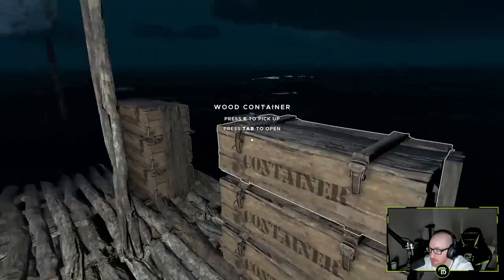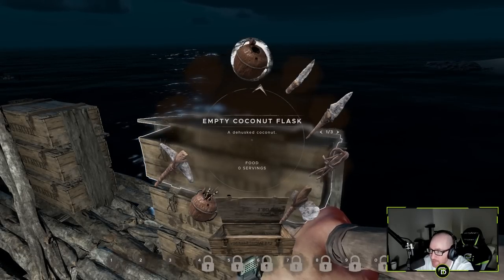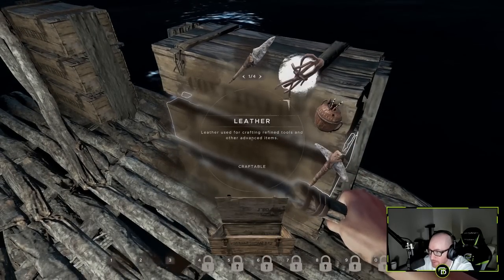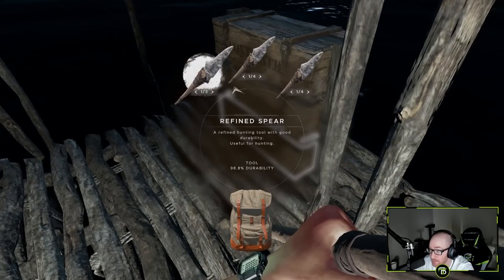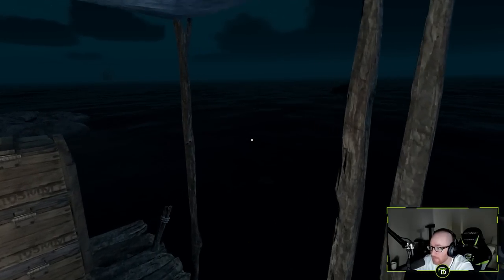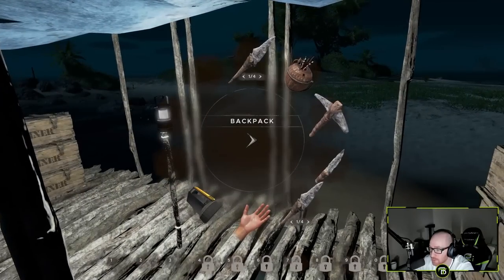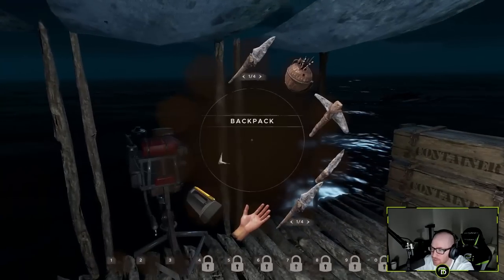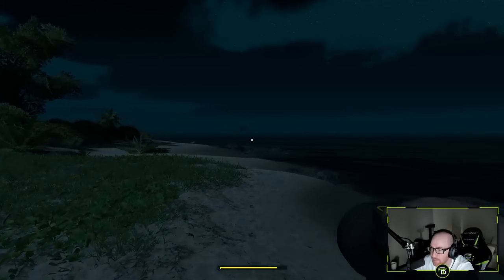I could just bring a flashlight. Let's drop some stuff we don't need — sticks, coconut flask, refined axe, leather. I'm going to keep the spears with me — going to bring about eight spears actually, because it takes four to kill a big shark and I might miss. That'll leave me enough room to grab at least 12 pieces of clay and then come back up. Did I build a bed on this island anywhere?